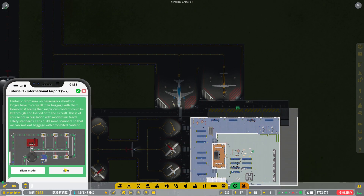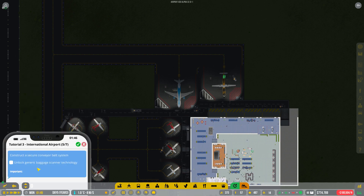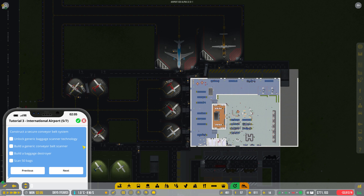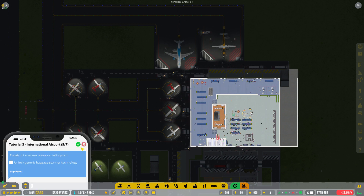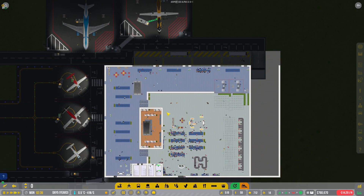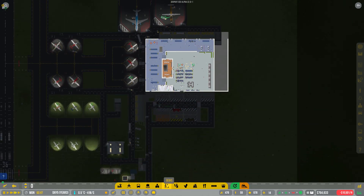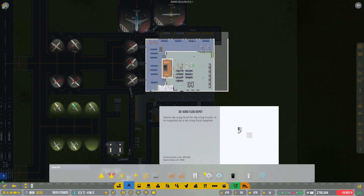Unlocking generic baggage scanner technology - that is apparently what is required. So: unlock generic bag scanner, build a generic conveyor belt scanner, build a baggage destroyer, and scan 50 bags. That's obviously quite easy for us to do, so we'll jump straight into that.